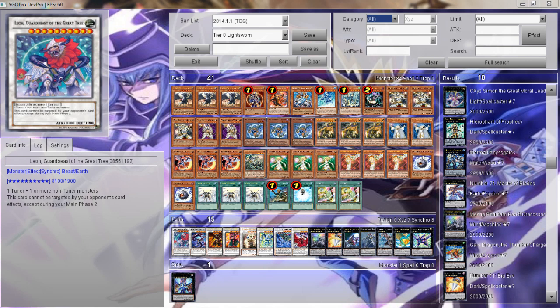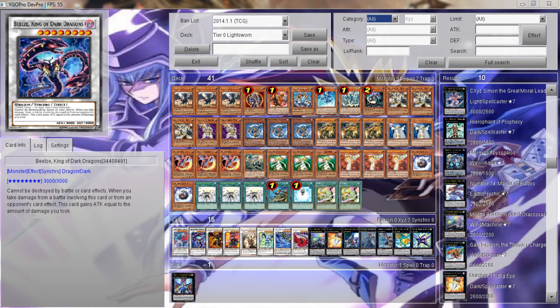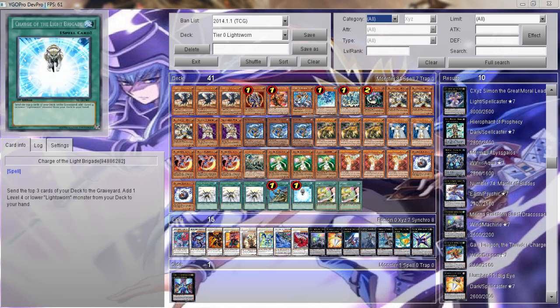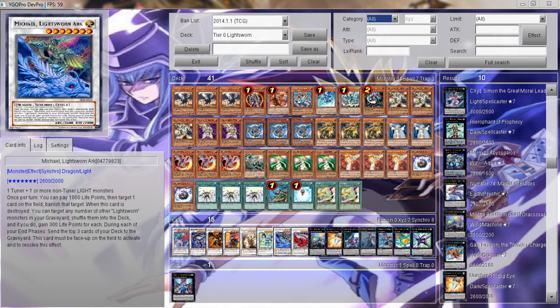We have Beals, King of the Dark Dragons — or as I like to call him, the Dark Dragon Ruler. He cannot be destroyed by battle or by card effects, and if you take battle damage or card effect damage he gains attack equal to the damage taken. He's an amazing card, and in mirror matches he cannot be stopped unless they get a Black Luster Soldier or the next card.